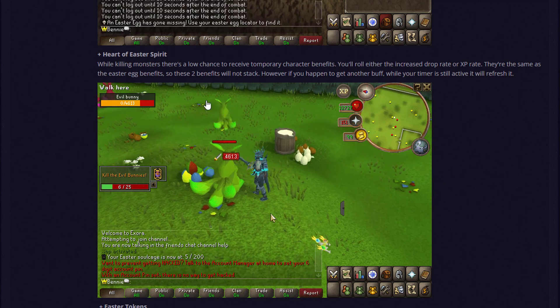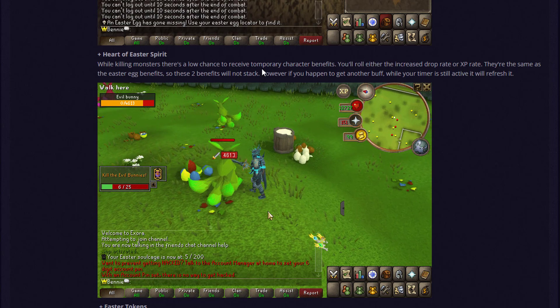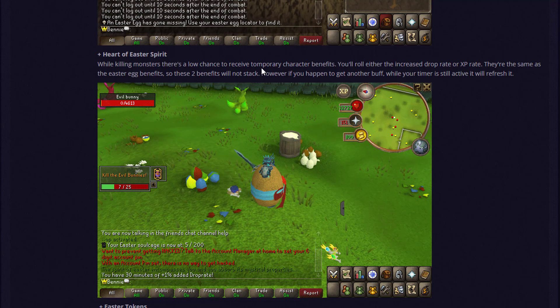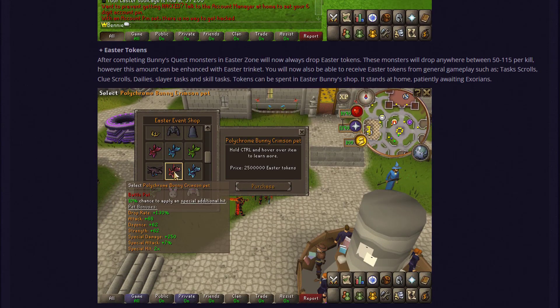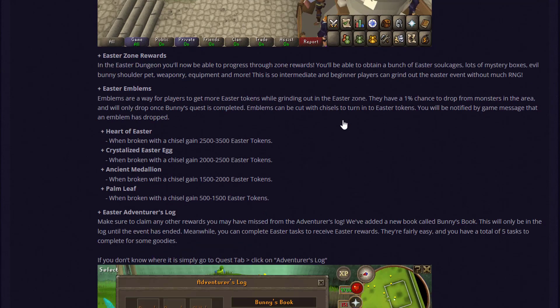The Heart of Easter Spirit: while killing monsters there's a low chance to receive a temporary character benefit — either increased drop rate or increased experience rate, same as the Easter Egg benefit. These two benefits won't stack, but getting another buff while the timer is active will refresh it. Easter tokens also have a store in-game. In the Easter dungeon zone rewards, you can get Easter soul cages, mystery boxes, evil bunny shoulder pets, weaponry, equipment, and more.